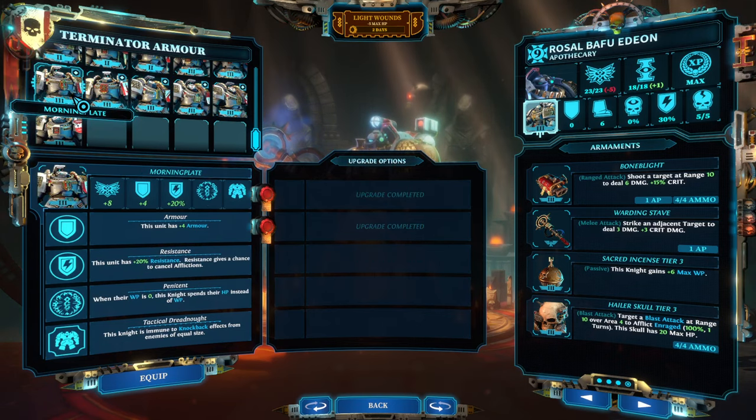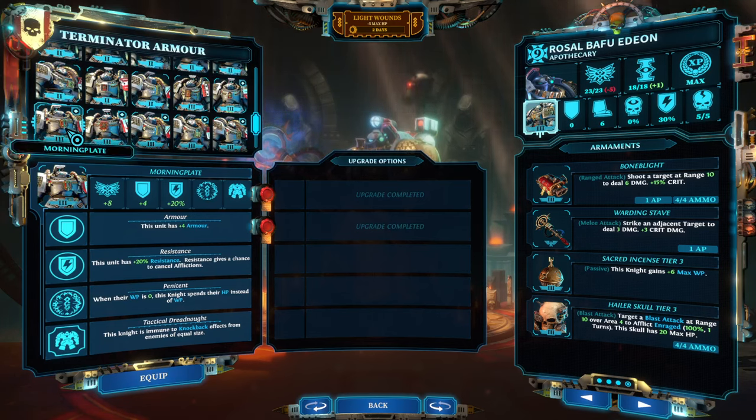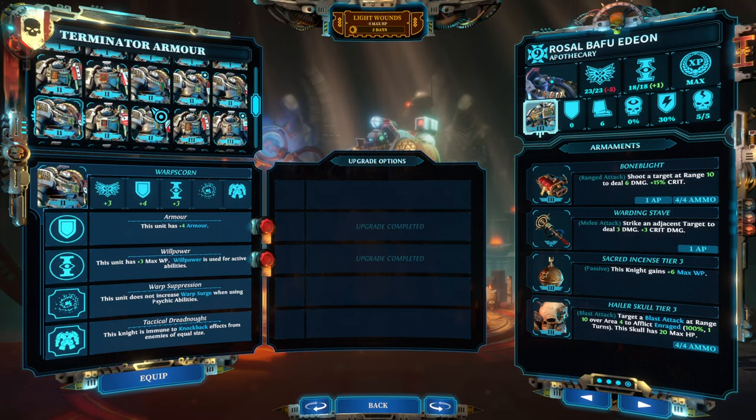The next one I want to highlight is a specific one that only exists on one Terminator Armor suit, which is the Morning Plate, where there is the Penitent effect. Penitent allows you to cast with willpower, and after you spend all of your willpower you cast with your hit points instead — and that's potentially one of the best abilities in the entire game. If you ever get your hands on the Morning Plate, it will transform any Terminator Armor-wearing character into an absolute beast because you don't need to stack willpower on that character.